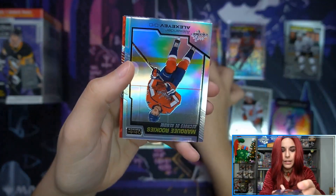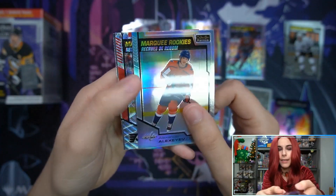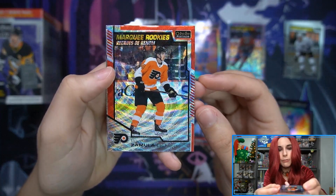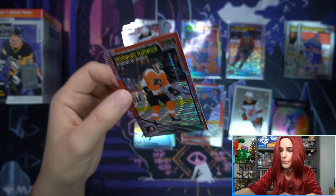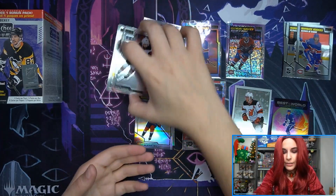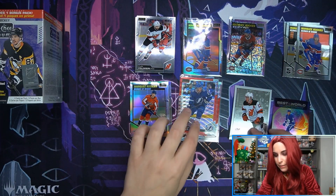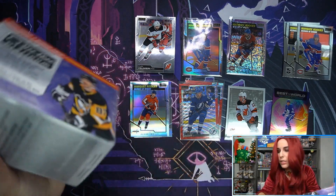Why is the first card upside down — Palmieri? We do have a Rainbow here — they're called Rainbows in OPC Platinum, not Silver Prisms. Marky Rookie, Red Surge Zamula for the Flyers, and regular Romanov at the back. So, fruitful Box number one — three Target exclusives, a Sunset Romanov, and a Violet Pixels Canadiens Rookie Belzeal. One of the retros being my favorite team, so I'm enjoying this so far. Having a blast with OPC Platinum.